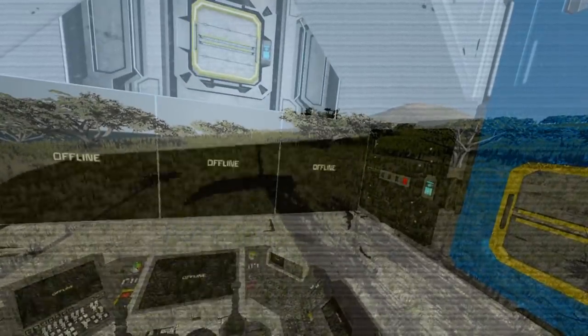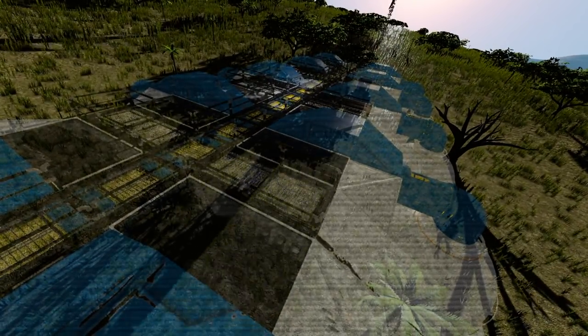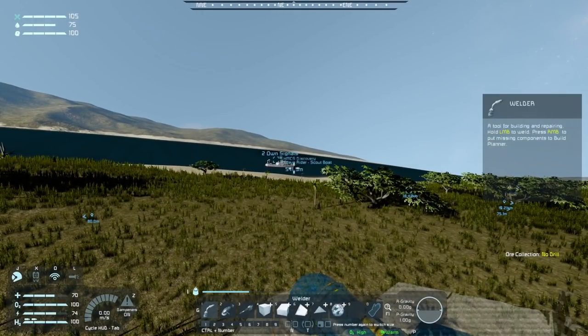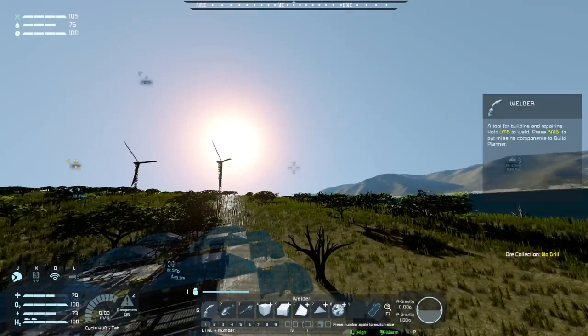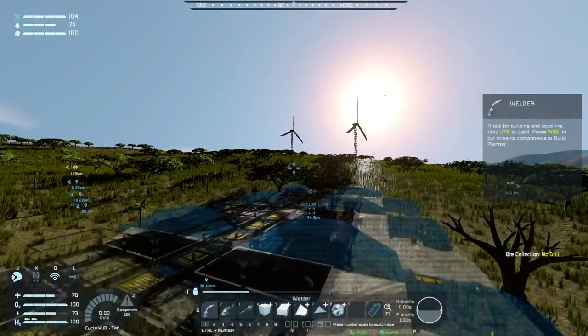Inside we have a nice hallway filled with O2/H2 generators and batteries. There is a control seat with some automatic LCDs showing the current status of the base, a large cargo container which will fill with ice, and up top we've got some hydrogen engines for emergency power production. The idea is: if I have a surplus, make a whole bunch of hydrogen; if I have a deficit, burn it to generate power. For example, the Discovery comes back and I need to suck off a bunch of hydrogen, or a plane landed on batteries and I need a burst of power to recharge it.